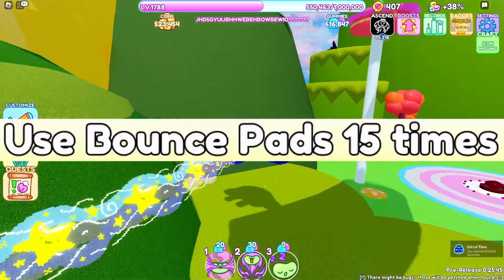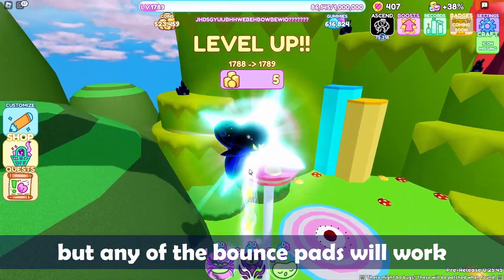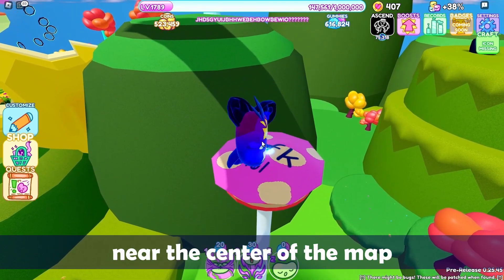Number 10: use bounce pads 15 times. I prefer to use the AFK mushroom for this one, but any of the bounce pads will work. Just look for flat discs — there are several of them in a group near the center of the map.